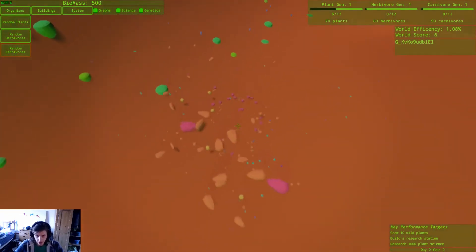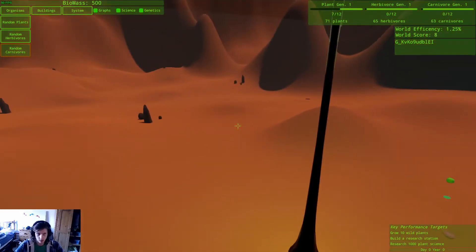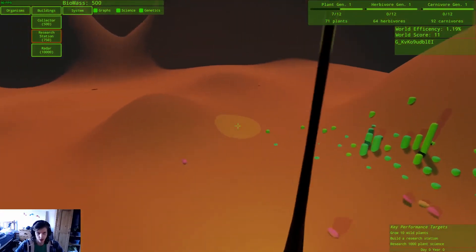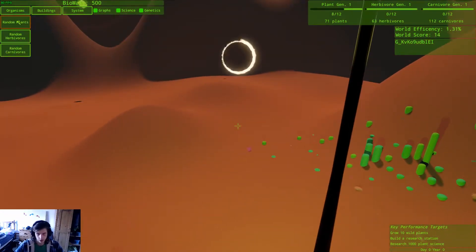But these guys seem to be eating each other. Got a decent world efficiency. Can I sort of build? Insufficient biomass. I've got 500 biomass. Let's just go more random plants.